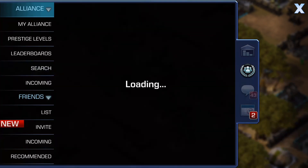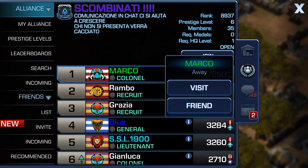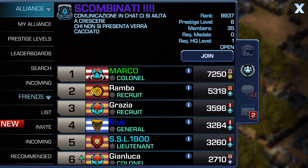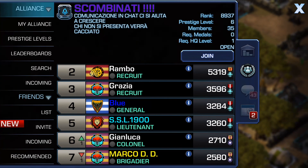That's the only one that shows up. There's only 15 in this war so they've got 35 members and 20 are showing active. We can see their prestige level is 6, the guard level is 3 prestige level, and Marco is their top guy with General Blue. We already saw that Marco and Blue are both HQ 17.